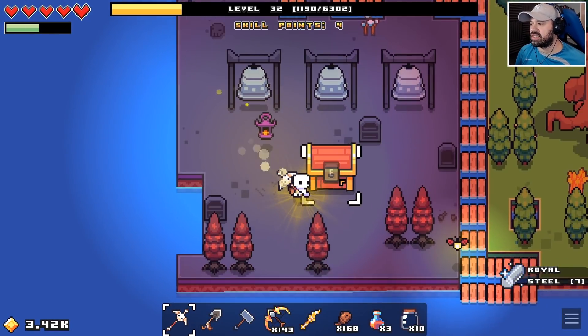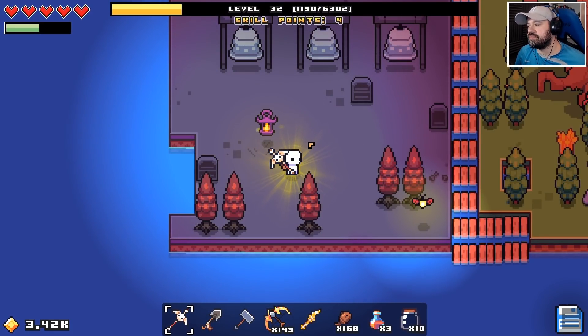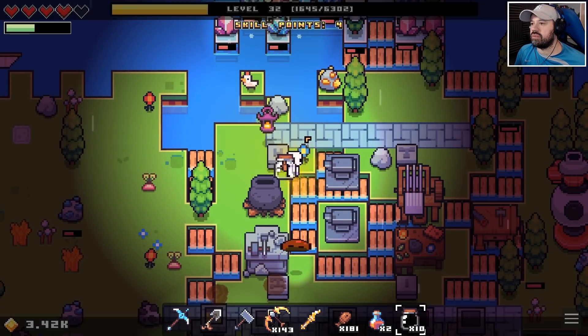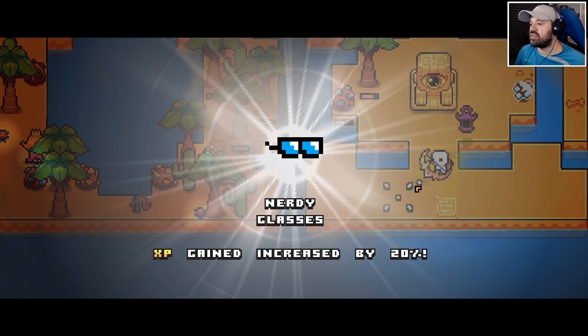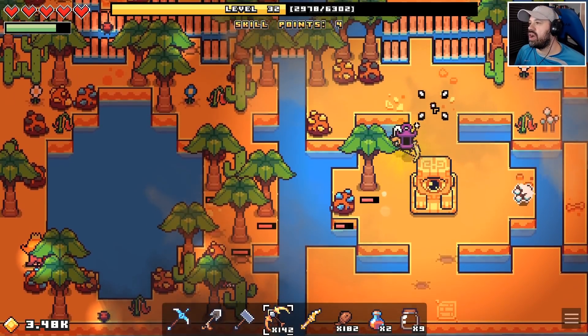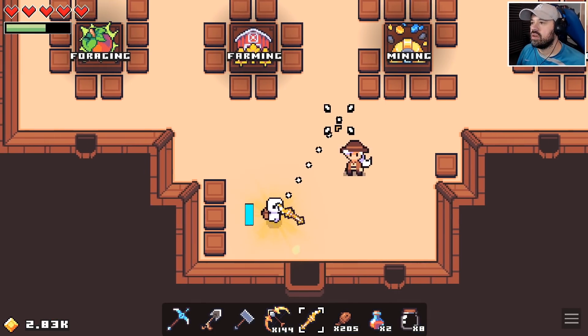Another spirit orb — let's go with damage. Crystal pickaxe — three attack damage, resources and plants may drop gems. Nerdy classes — XP gain increased by 20%. We just had to shoot this guy with the bow right in the eye. One more orb and damage again.